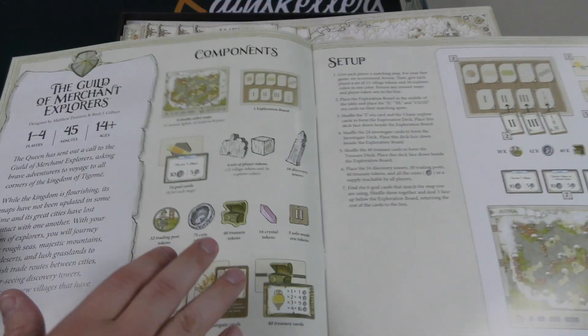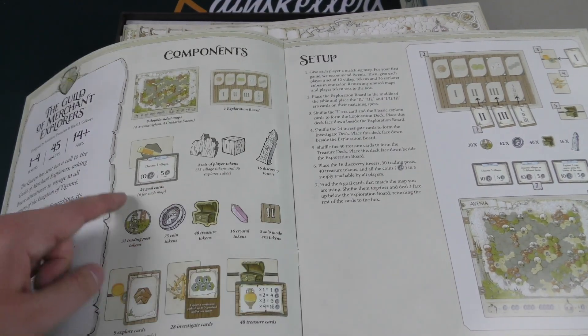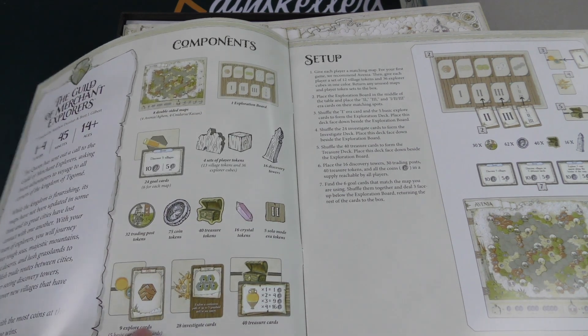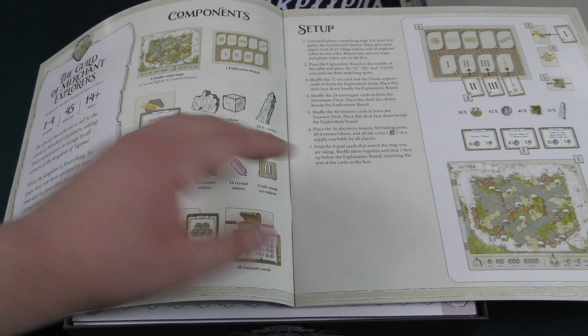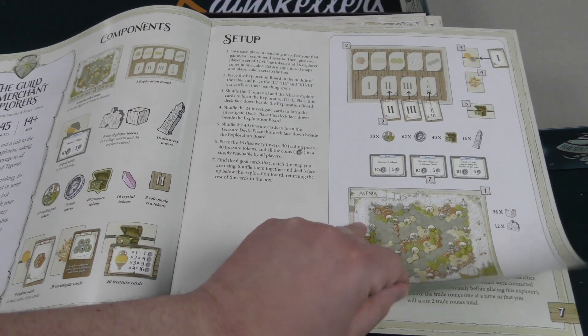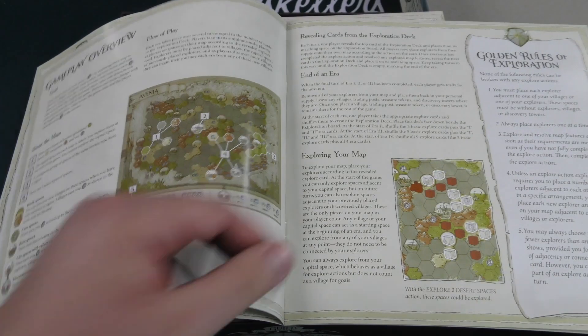You got an exploration board, some tokens and pieces, goal cards, explore cards of nine different types, investigation cards, and treasure cards. So it sounds like you're going around the board putting pieces out. Four sets of player tokens — so the cubes and stuff are all in player color.